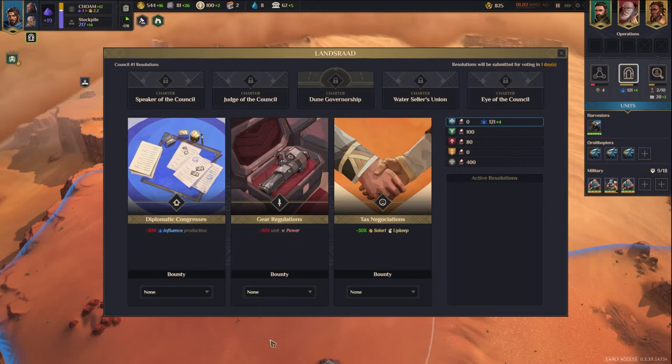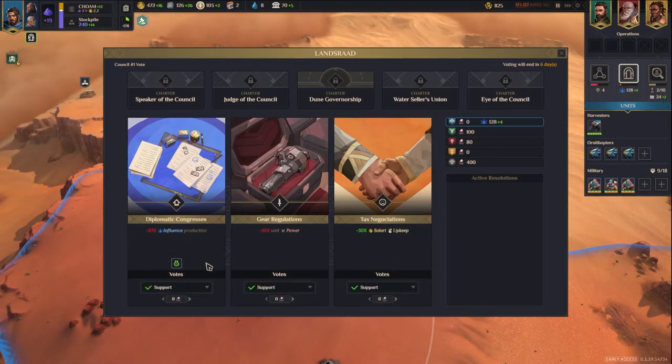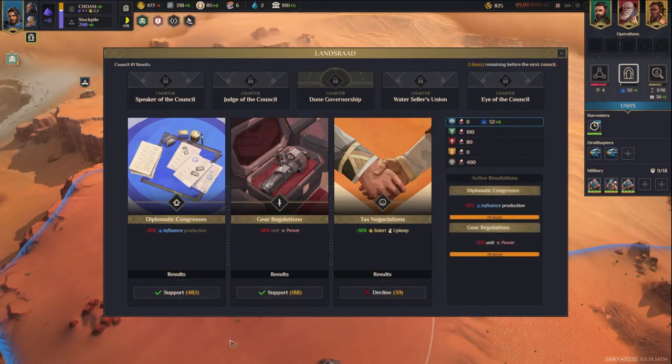As the Smugglers, the Landsraad Council screen is a little different. They do not have any votes — all they can use is influence. But before voting begins, they can place bounties on resolutions, which costs 100 Solari. So if I wanted to influence the vote on diplomatic congresses, I could put a bounty and give five Solari to whoever votes in favor of that per vote. That's one effective way they can exert influence in the Landsraad Council. Once voting begins, you can see the bounties placed on different resolutions. They can also throw their influence behind a resolution to have a good chance of getting it passed. Between the Smugglers' influence vote and the bounty they placed, the resolution passed.